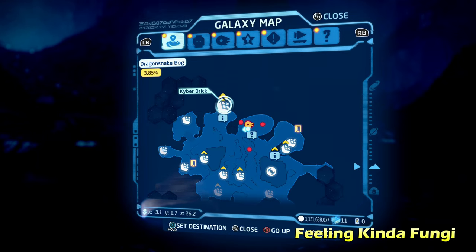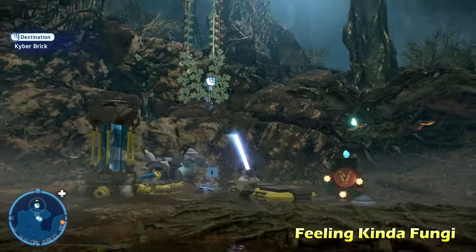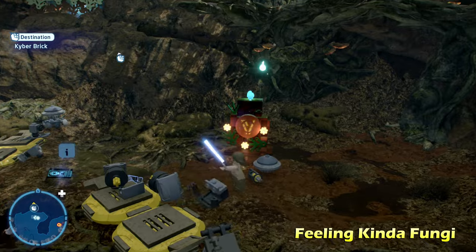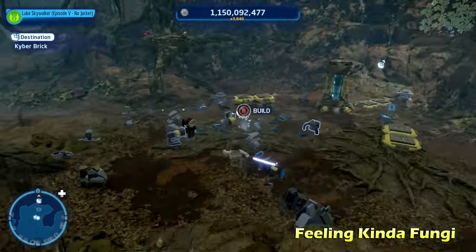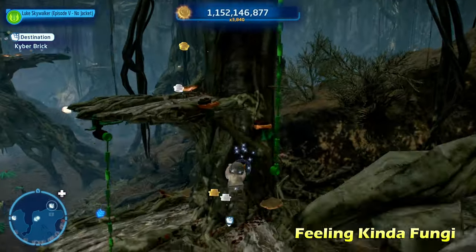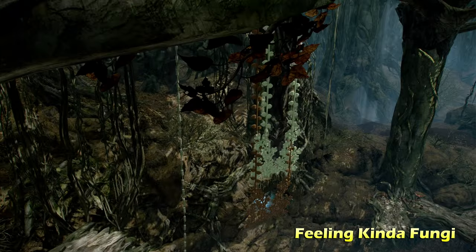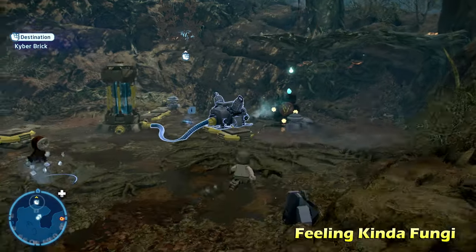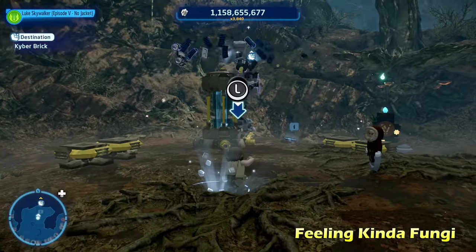Next up we're going to do Feeling Kinda Fungi, and we're going to be getting this kyber brick up here behind these vines. What you want to do is destroy the nearby debris on the vines and stuff like that. Eventually you'll get a multi-build, and you'll have to build it on the left and right side. The left side will allow you to jump up here, climb on a couple of vines, and pull on this rope, which is going to remove some of the vines in your way. You can then rebuild the multi-build on the right side to climb up onto that vine.